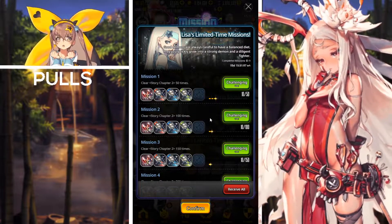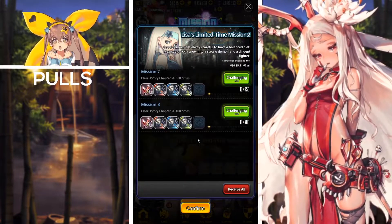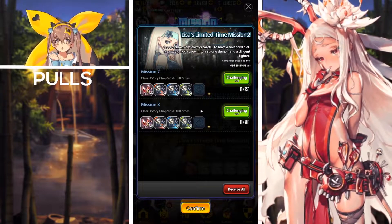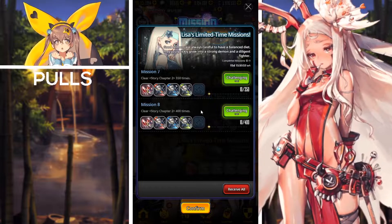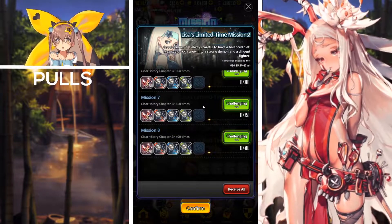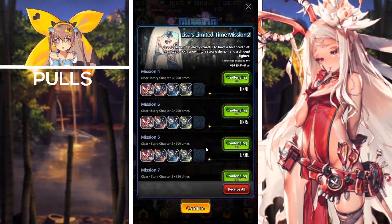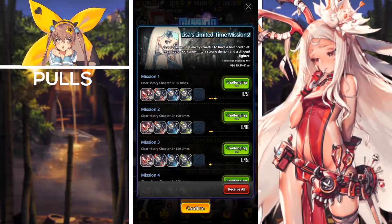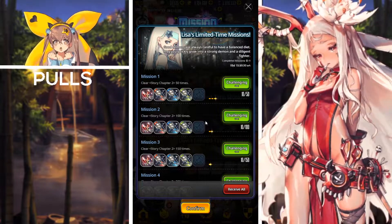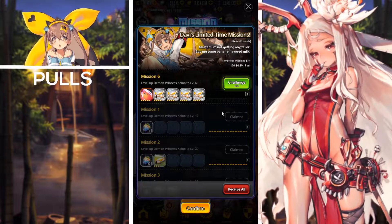Next up, we have Lisa's Limited Time Missions. All you have to do for these is clear a set amount of Story Chapter 2 missions. If you clear a total of 400 Story Chapter 2 missions — and the best time to do this is Hot Time on the weekend, and today's Friday so Hot Time begins later — you'll receive rewards including suspicious ore and crafting tools for your equipment enhancements.